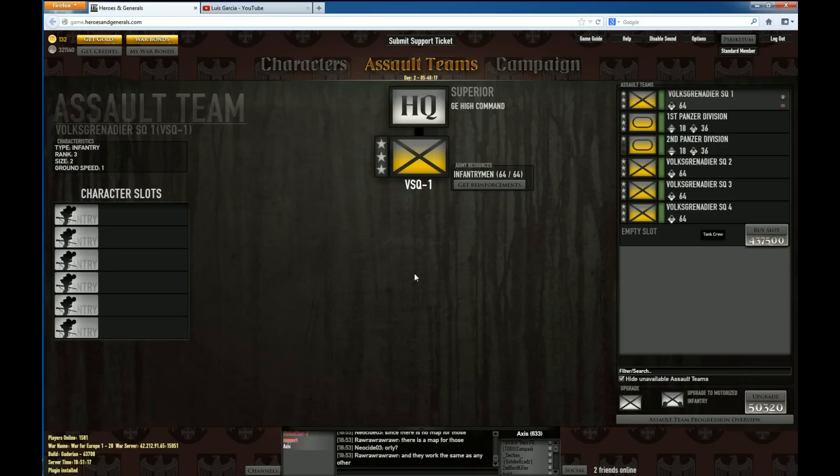Assault teams are squads. There are a lot of different types of squads, and more to come in the future. As you can see here on the right side, those are the assault teams I currently have. I have 4 infantry squads and 2 tank squads.